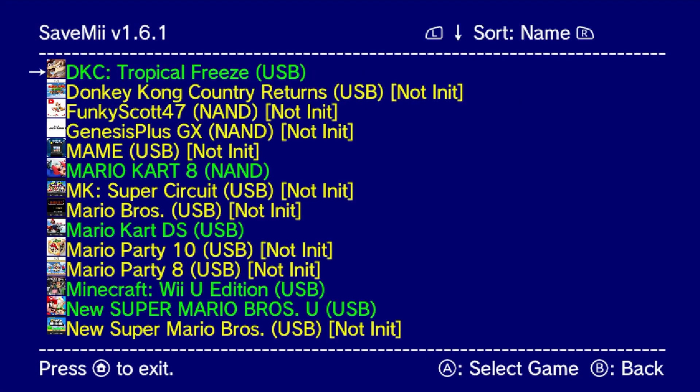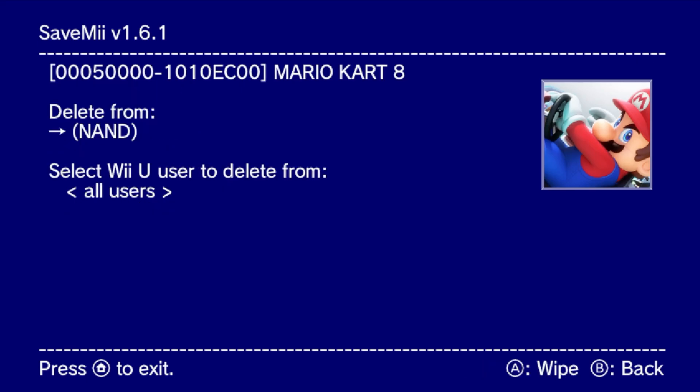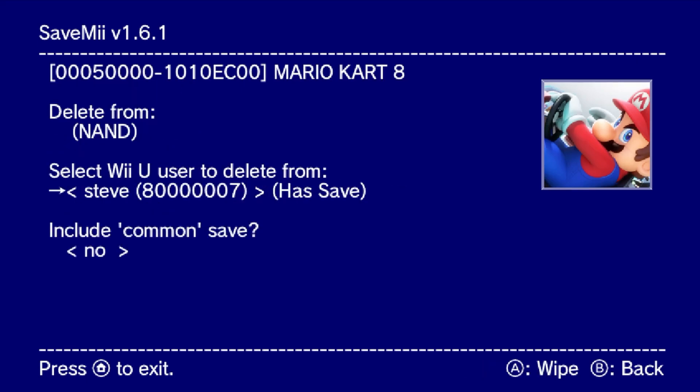We're back in SaveMii. Go into your Wii U save management and go to Mario Kart 8 or whichever game you are restoring a save to. Before we restore the save, we need to wipe the save data. Click on wipe save data, select the user — I'm going to pick Steve — include the common save, and press A to wipe, then A to confirm.